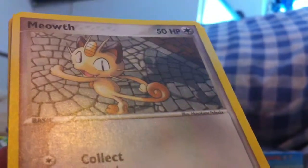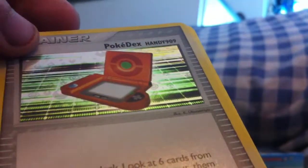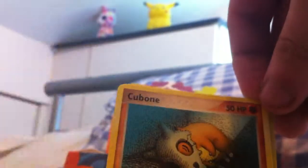Pikachu, Meowth, Charmander, Squirtle, Pokedex — that's quite cool — and a Dugtrio. Meowth, Charmander, Squirtle, Cubone, Voltorb, Dodria, Tangela, Krabby, and Raticate.